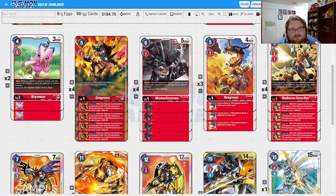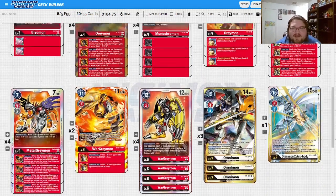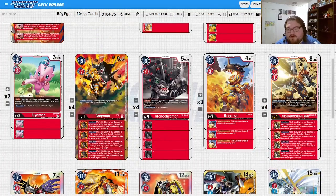We're playing four of the level-four one-cost blocker Monochromon — Monochromon is amazing. Three of the security-attack-plus-one MetalGreymon. Greymon cards are literally the soul of the deck right now. And then four of Ulforce mode, because it's real dumb that you can just stack these on each other by paying one each and getting plus 2000. You can make an Omnimon ridiculously huge with this.